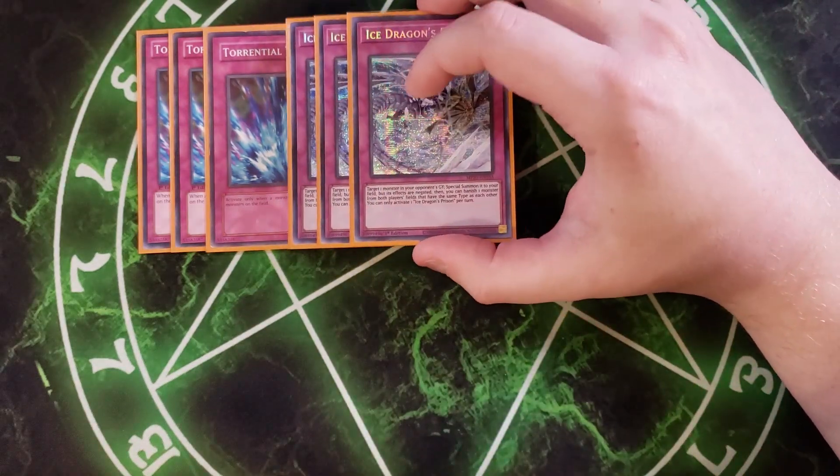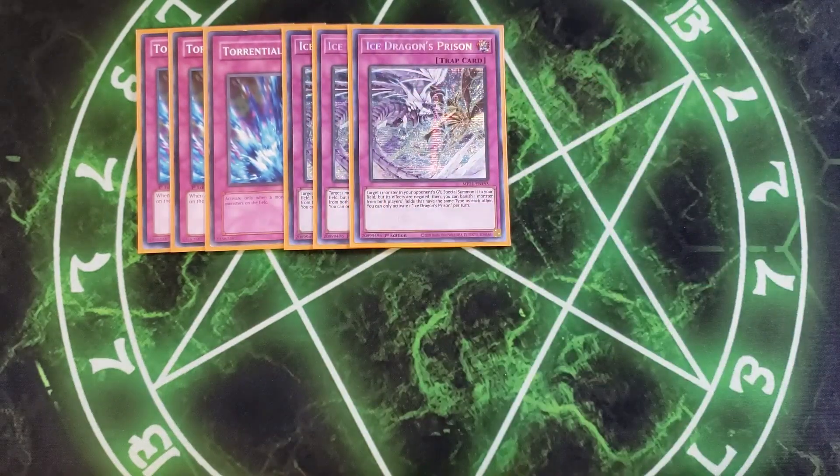We play three copies of Ice Dragon's Prison. This card is great because it lets you special summon a monster back from your opponent's graveyard, and then you get to banish a monster from both players' fields that had the same type. This card comes in very handy if your opponent has an extremely powerful monster — you can use it to special summon back a monster with the same type from their graveyard and then banish the threatening card, so you can normal summon out your Time Lords.